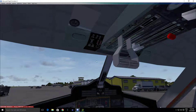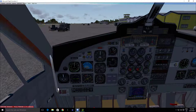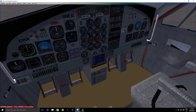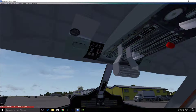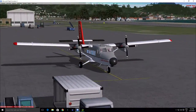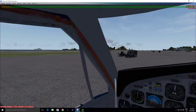Let's go ahead and start it up. We'll turn the master and the avionics switch on. We've got it coming up here. Go ahead and turn our beacon light on. Our parking brake is set. Go ahead and turn on our fuel pumps. Let's go ahead and start her up — we'll start both engines up. And there we go, should be a good start. Go ahead and close our doors, and we should be ready to go.